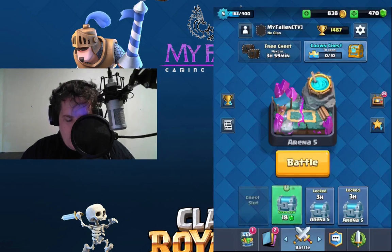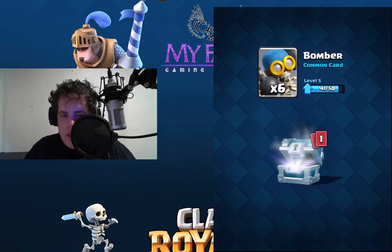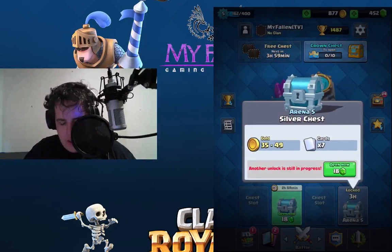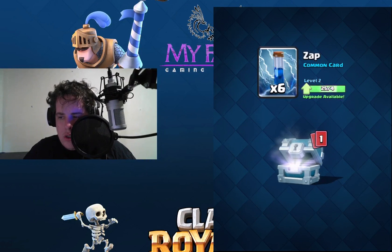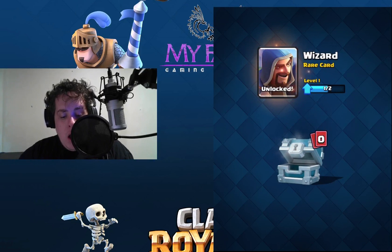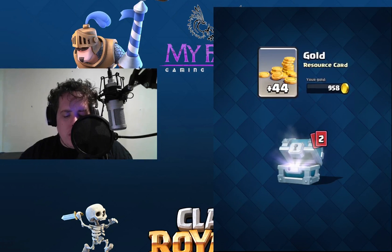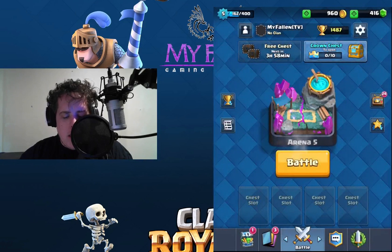Okay, we'll start unlocking these. Silver chest: 39 gold, 6 bomber, 1 Inferno Tower. That's it for that one. 39 gold, 6 zap. I got the wizard! 44 gold, 2 cannon, 5 bomber. And that's it. All cleared.